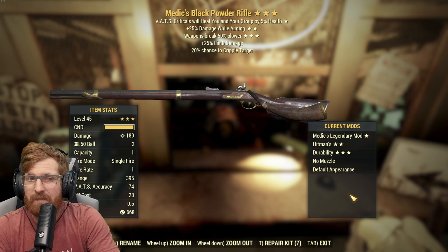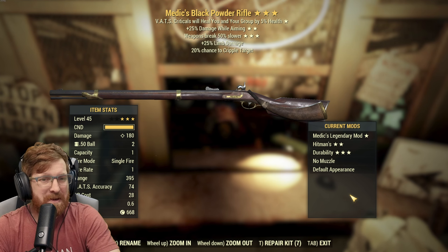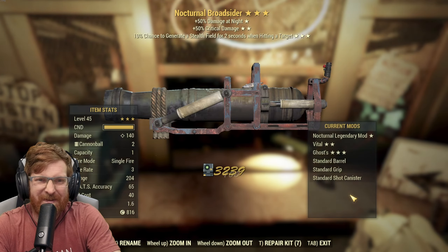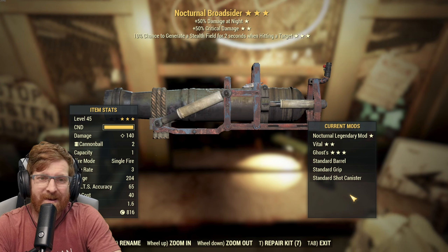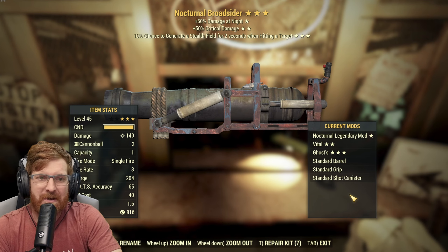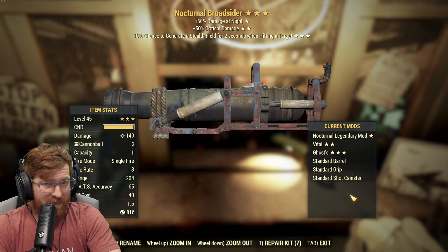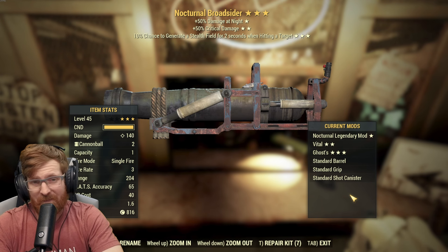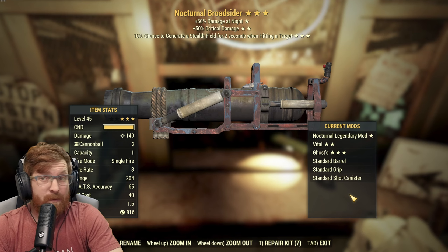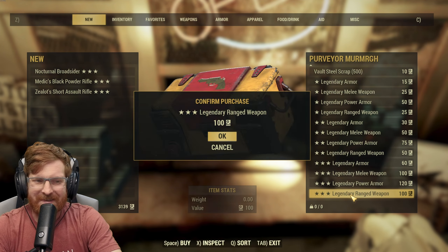I mean, you know what, I'm not upset about that. You're not going to be doing a lot of helping your team heal, but you're gonna do a little bit of damage. A Nocturnal Broadsider — with 50 damage at night, crit damage is up there, and a chance to develop a stealth build. Definitely not the last or first that I would want, but honestly if that was something like instigating, that might be some fun.